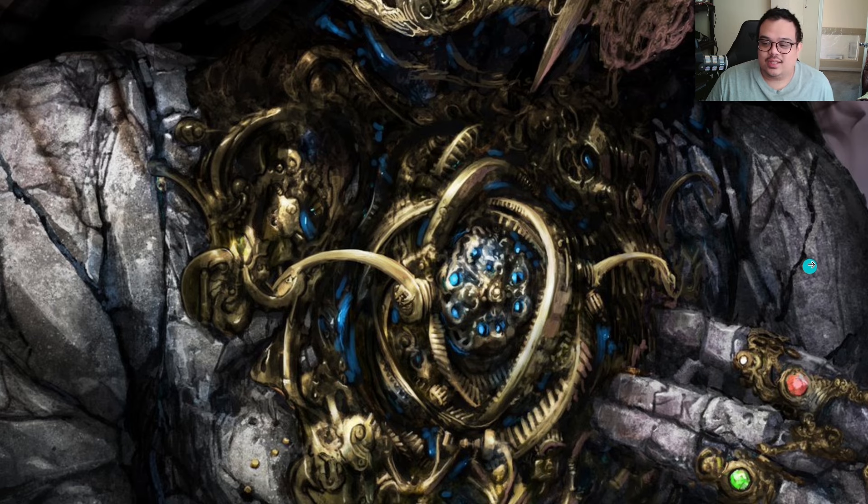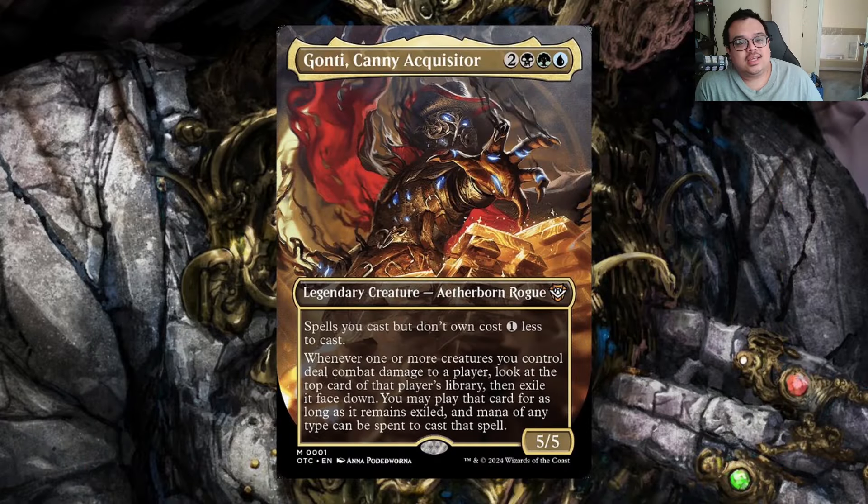Let's look at what this commander does. Gonti Canny Acquisitor is a two and Sultai legendary creature aether born rogue. Spells you cast but don't own cost one less to cast. Whenever one or more creatures you control deal combat damage to a player, look at the top card of that player's library, exile it face down, and you may play that card for as long as it remains exiled. Mana of any type can be spent to cast that spell.